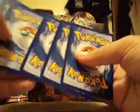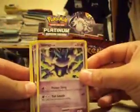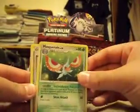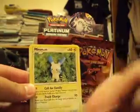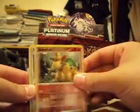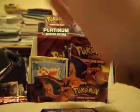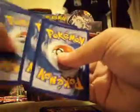So we have Skorupi, Chingling, Carvanha, Bulbasaur, Doduo, Masquerain, Palmer's Contribution, Minun, Reverse Nidoqueen, and a Rayquaza C holo. I think I'm gonna get the same holos I did in my last booster box, which ain't good. However, it does mean I have loads for trade, but I'll only trade for my wants.